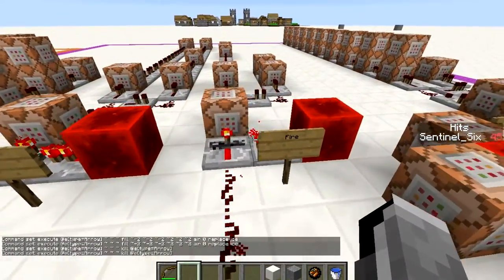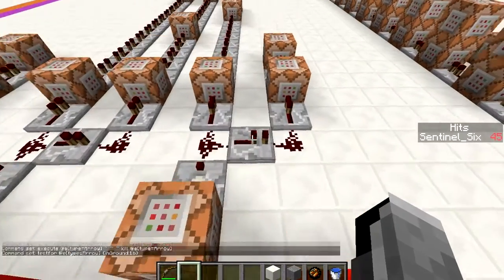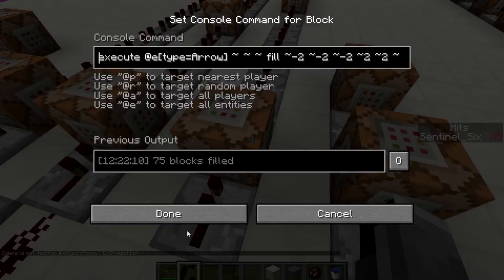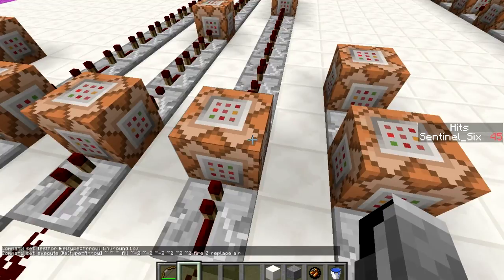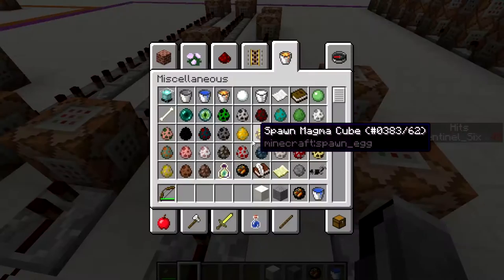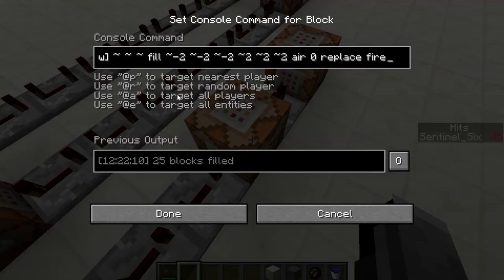On to the fire arrow. Again, testing for an arrow with inGround:1b. The basic version does the exact same fill command but with fire instead of water. The reason it doesn't create a fire cube is because fire can't float — but this does mean that if the terrain isn't flat, it will still fill up the entire area with fire, which is actually quite useful.